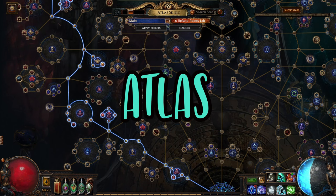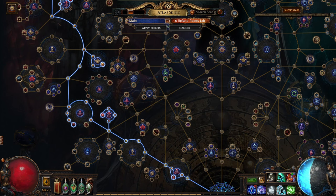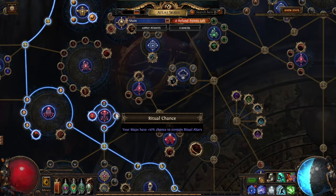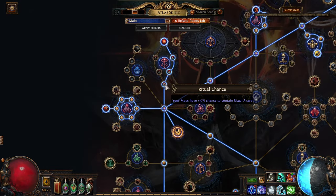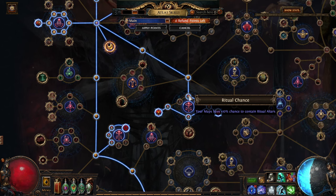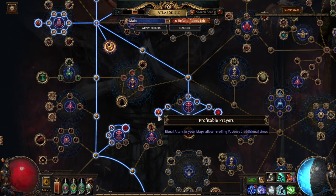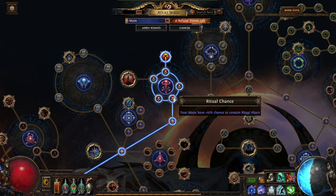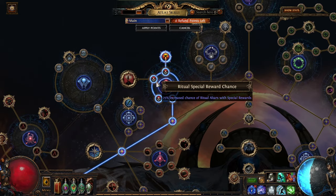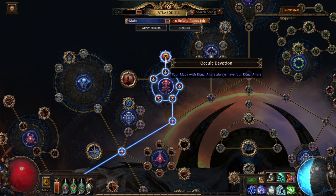The atlas is pretty straightforward. You need to take every single ritual chance node — there's a whole cluster giving you 60%, another for 70%, another for 80%, 90%. Go left to take Profitable Prayers because it gives you two additional rerolls. Up here you get the last one making it 100%. Take the left-hand side to get a 50% increased chance of ritual altars with special rewards — those are altars that give you divination cards, currency, and unique items. Lastly, take Occult Devotion to get four guaranteed altars instead of the usual three.